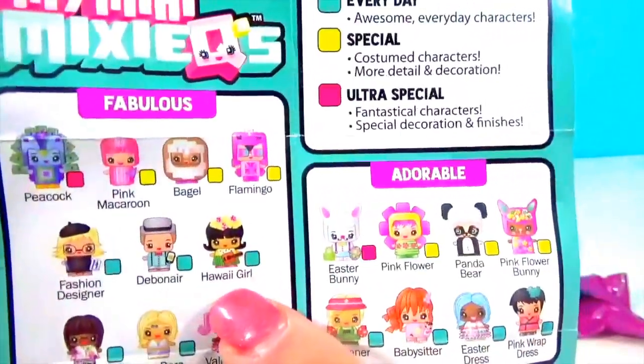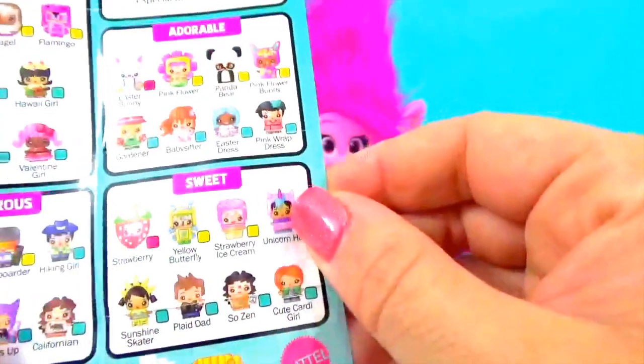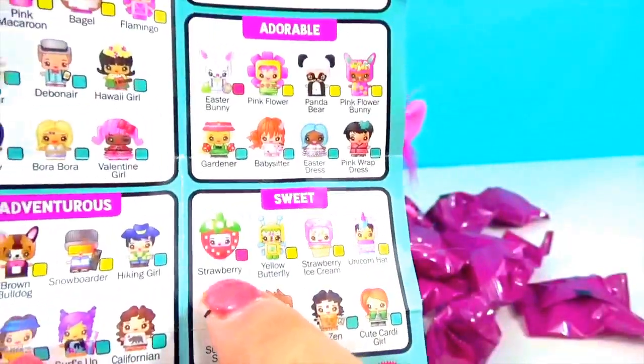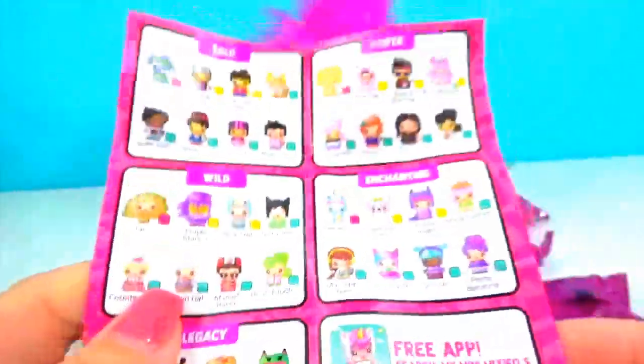We have this really cute Hawaii girl. And a little panda bear — I love that one. There's a cute little strawberry. Look at that taco, I really hope we get that. Okay well, let's go ahead and start opening them up.